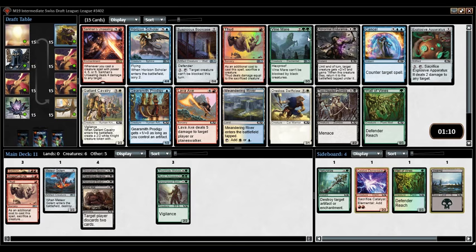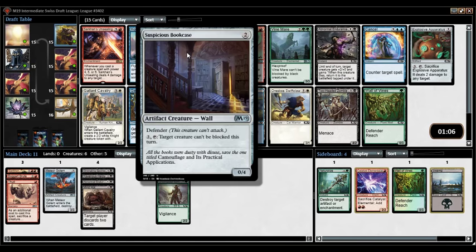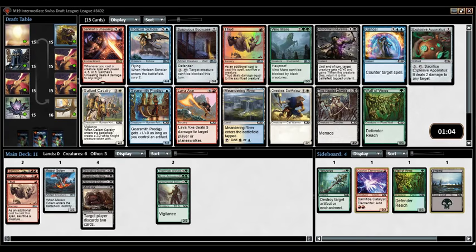Pack 2 opens with Sarkhan's Unsealing, Vine Mare, Foil Thud, Lava Axe, and more. If I take Sarkhan's Unsealing, do I have anything that actually triggers it yet? No, and that's bad. But I could take things like two-headed zombies. I don't think I should pass on Sarkhan's Unsealing. I have a Thornhide Wolves if I end up red-green, but that doesn't seem likely. Kind of sucks that this is Pack 2 pick one instead of Pack 1, because Sarkhan's Unsealing is super broken in the right deck.